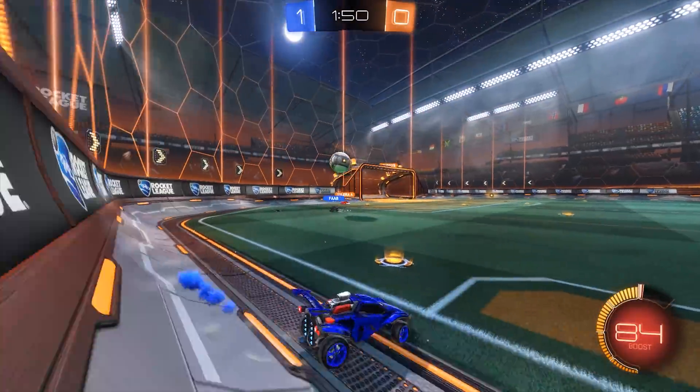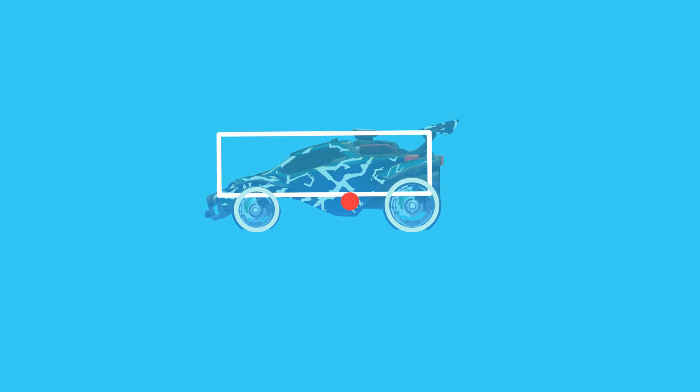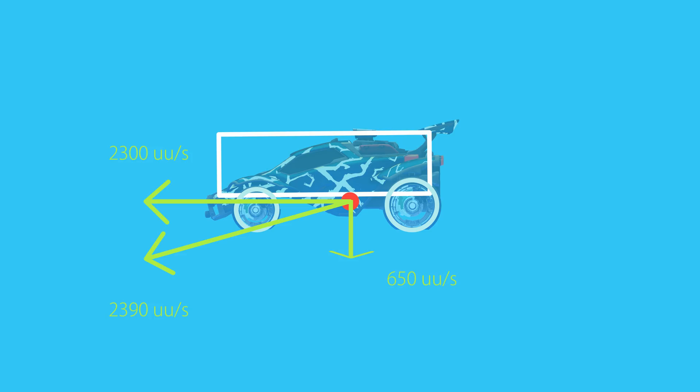Let's take a look at what happens if the car is already at maximum speed and it gets accelerated further. In this example the car has a horizontal velocity of 2300 Unreal units per second and a vertical velocity of 0 Unreal units per second. But now gravity accelerates the car downwards at 650 Unreal units per second squared. I am going to calculate this as if the physics engine was using just 1 tick per second because it gives more interesting numbers. Therefore for a one-second time step the vertical component should increase by 650 Unreal units per second. Using the Pythagorean theorem we can calculate the total velocity — it is 1.039 times the maximum speed. But here is where the hard cap comes in: by dividing the speed vector by this figure we get a total speed that is exactly 2300 Unreal units per second again.